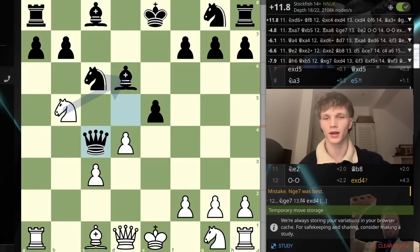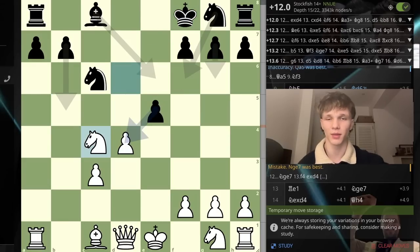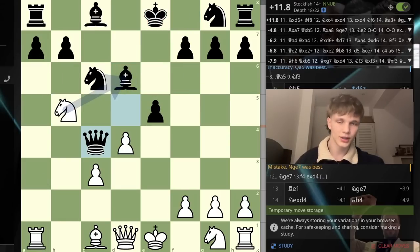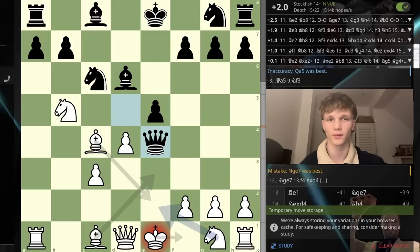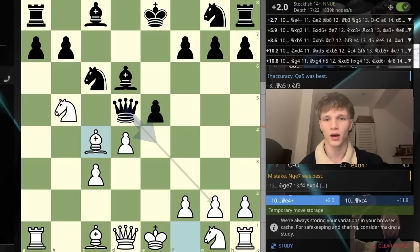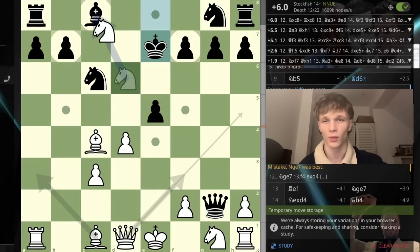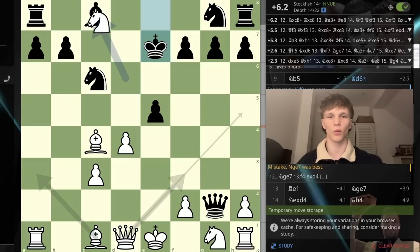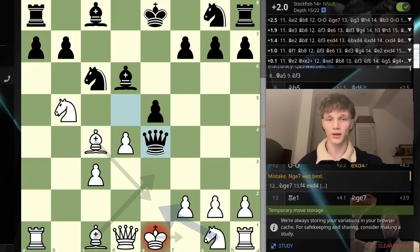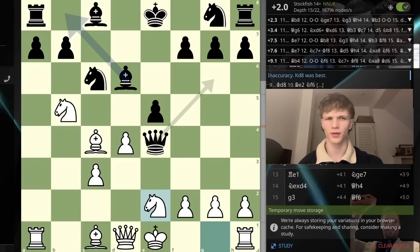I've played bishop c4 every time — really outrageous idea but standard in this opening. We can take, the king moves, and then we can take the queen — we're basically up a queen for a pawn, which is a reasonable advantage. After the check here, the only move to stay slightly in the game: if you take here we can just take, and then if the king comes up we can take with check and go queen f3, protect our rook, and just win the game up a piece.